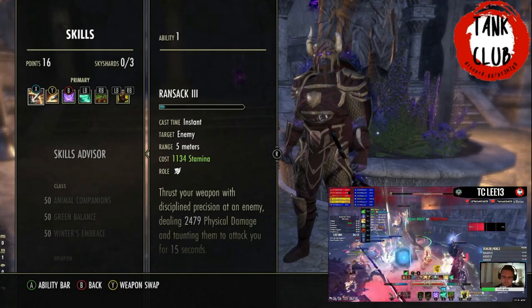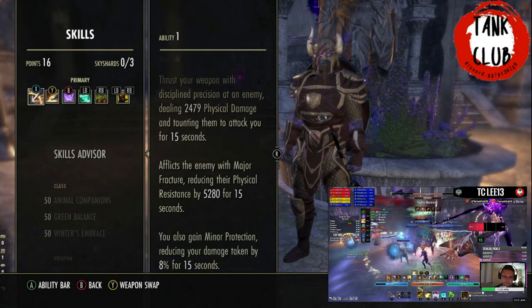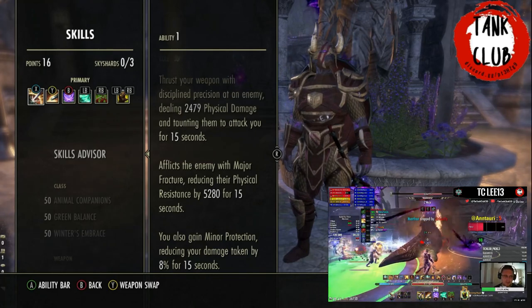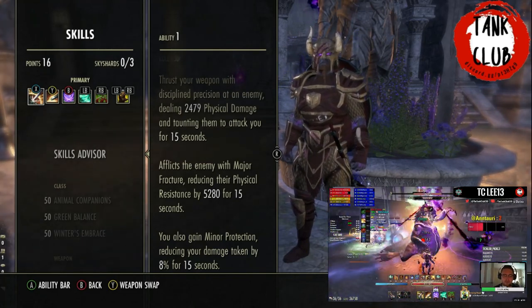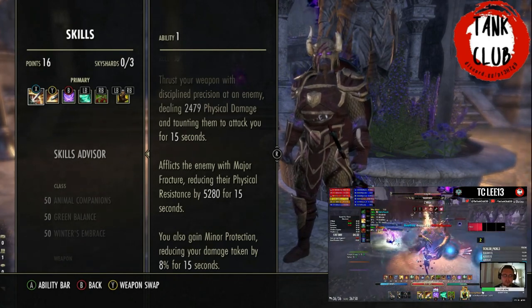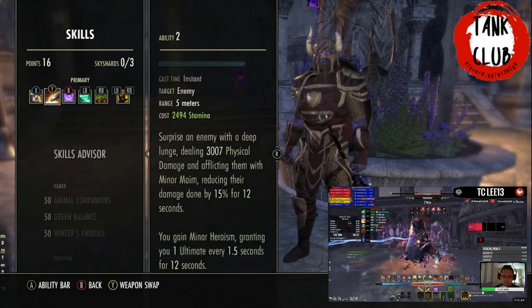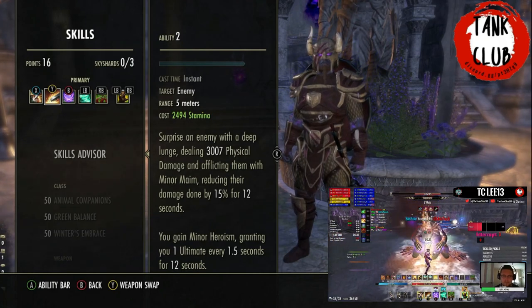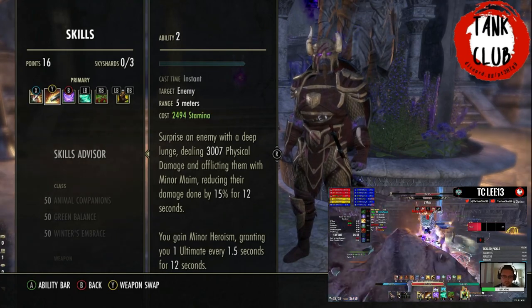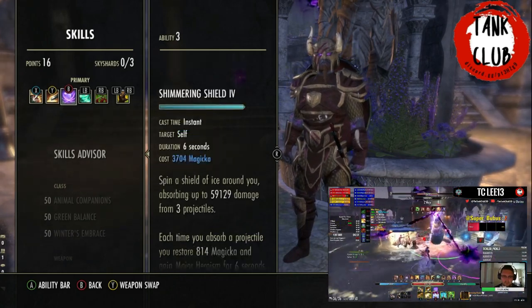For skills on the front bar, we're using Ransack as our melee taunt — we use this specifically for Minor Protection, because this is a hard-hitting trial in terms of heavy attacks, portal damage, and execute. We also use Heroic Slash for Minor Maim to reduce the enemy's damage by 15%, and for Minor Heroism so we can generate ultimate very quickly as a Warden. We also get Major Heroism from Shimmering Shield, meaning we can get our War Horn every 30 seconds.